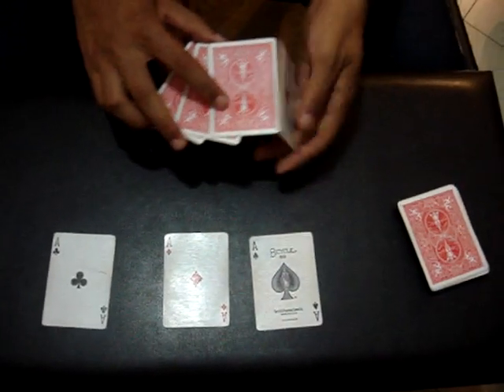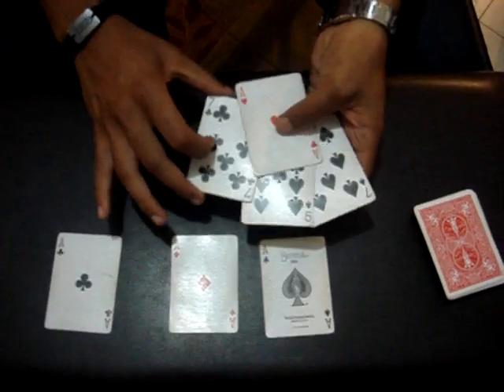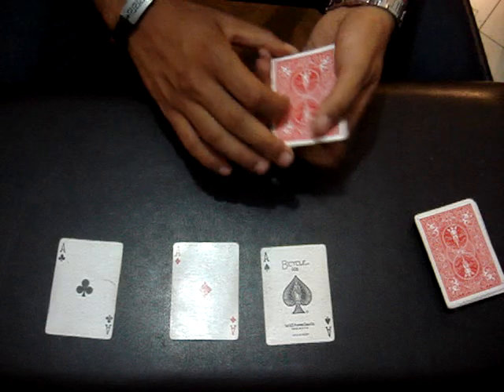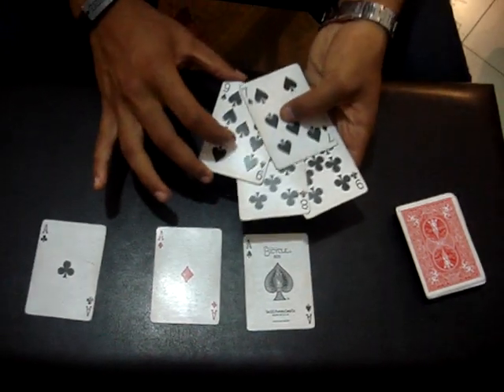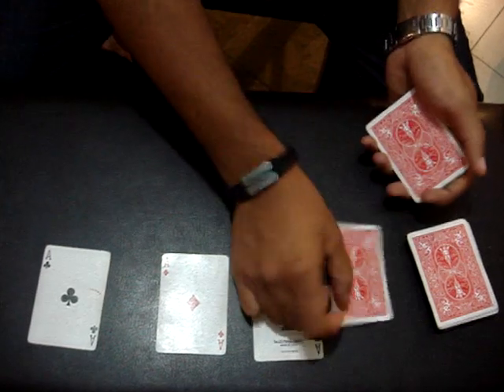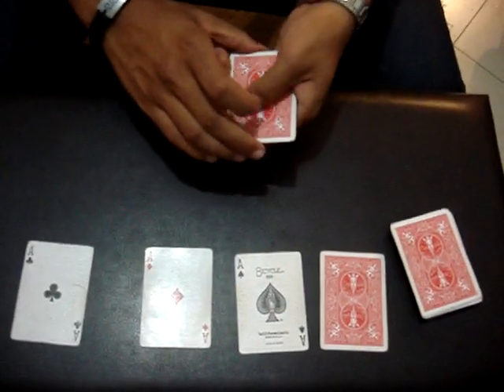First, I'll take the Ace of Hearts with the three random cards. So I have an Ace of Hearts and three random cards. If I take the Ace of Hearts placed invisibly on the table, all I'm left with are four random black cards and no Ace of Hearts. I'll take one of these and leave them on the table, so that I'm left with three random cards.